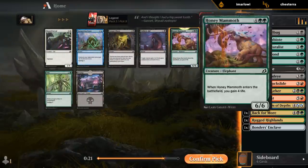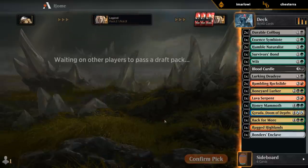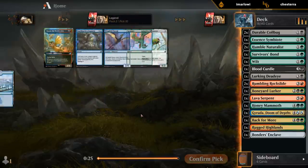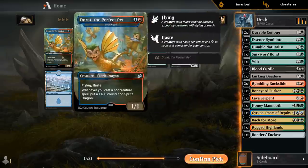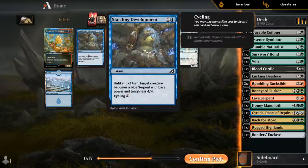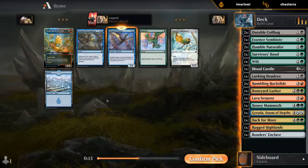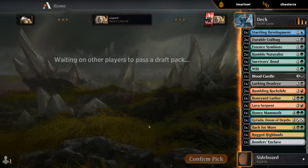Easy Honey Mammoth. I wouldn't mind the Corpse Churn to get back Keruga if they answer it. Going to have a hard time casting this on curve. Startling Development wouldn't be bad as a one-mana cycler — gives us something to do with an odd amount of mana. Don't think I'm splashing blue at this point — don't have the fixing for it.